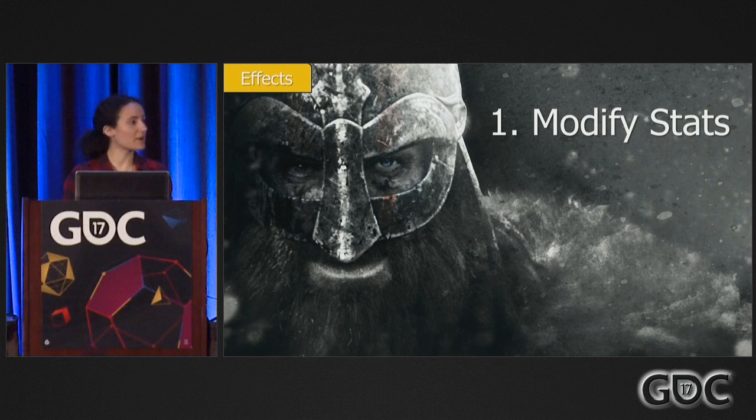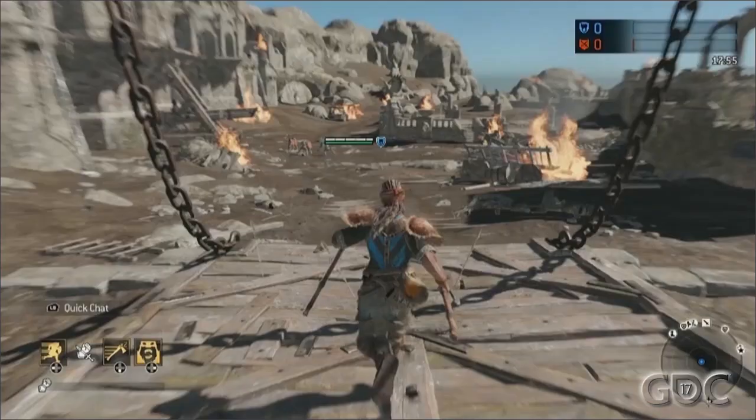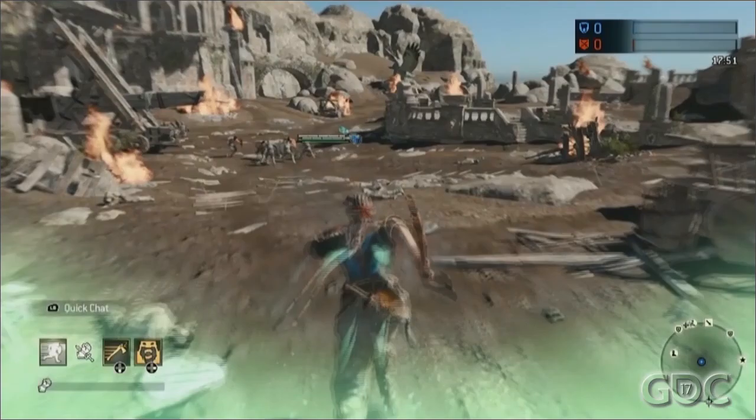So, modifying stats — only by a certain percentage. That's how we did it: we come from a base value and then we want to change it by plus or minus some percentage. In this video, we will see the berserker activating the 'run faster' feat, and after that they're going to run faster — about 50% faster.